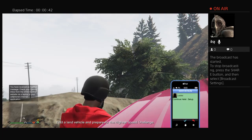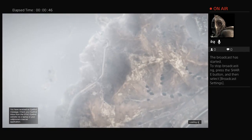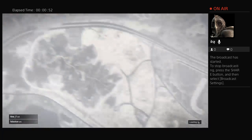One thing I do just to get to my house is join Lester, and then back out, and then it spawns you at my house.